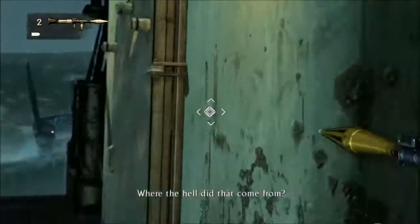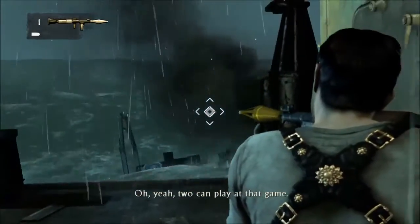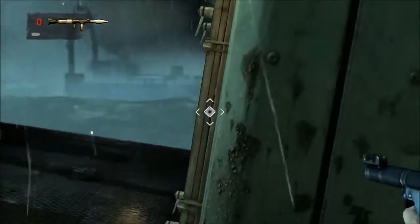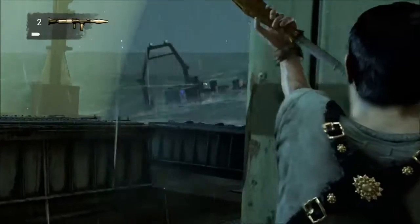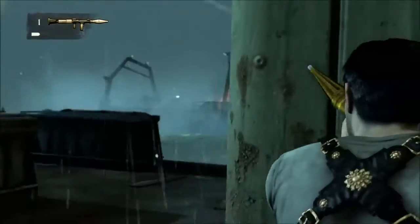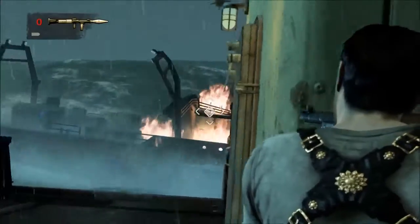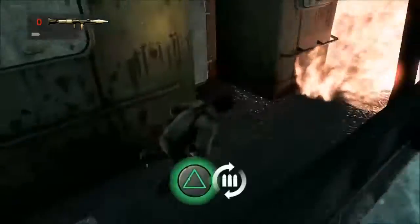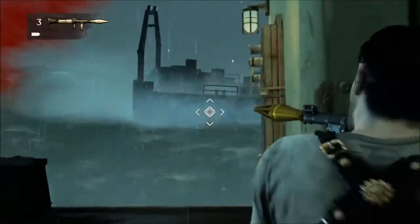You have to get the rocket launchers that are to the right side of the boat you're on. You have to hit that other boat about three times, I think. We hit it two times there — we missed a couple. Don't worry, the RPGs respawn. Just hit it one more time — there we go.